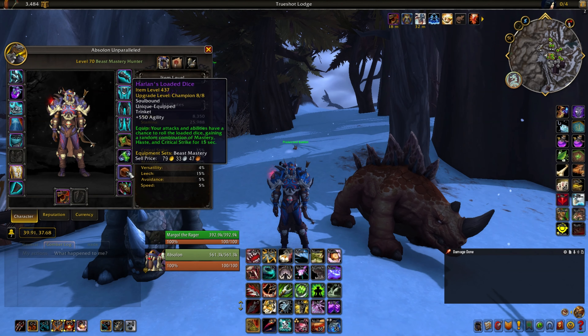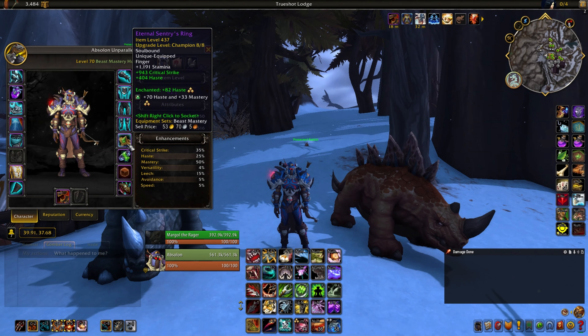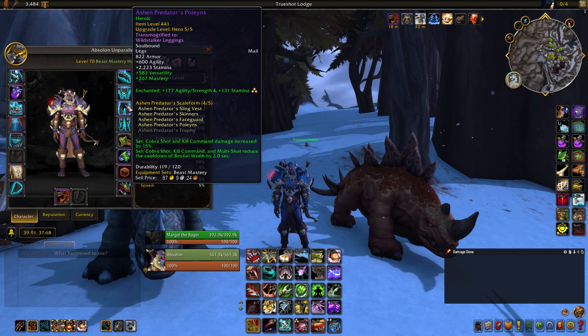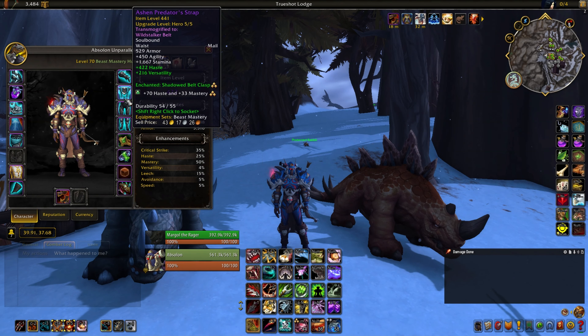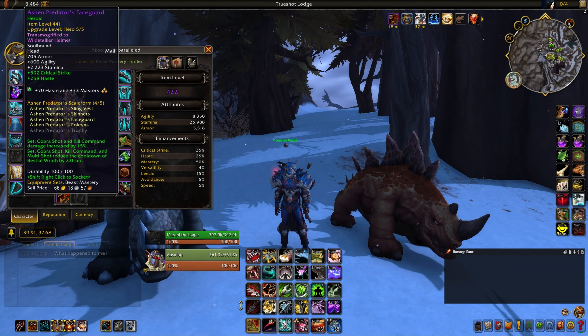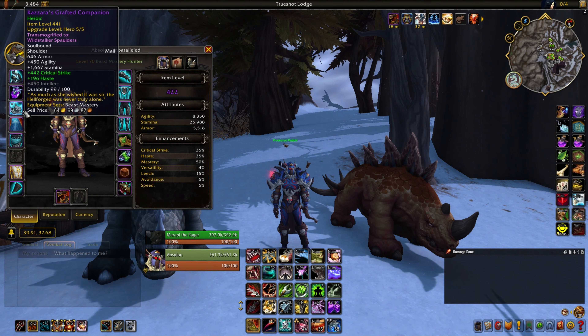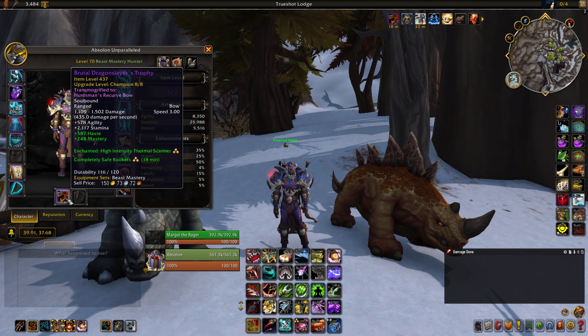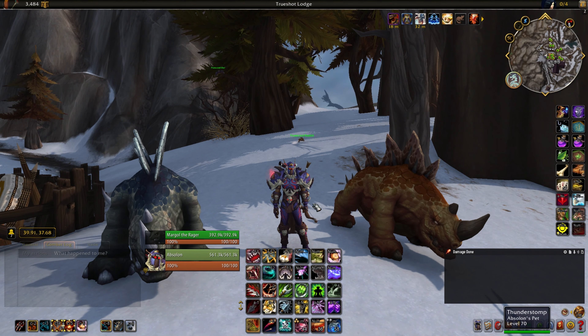I also have Harlan's Loaded Dice, the standard embellished pieces, Titanic Signet, Elemental Lariat, and the tier set from Avarice. But hear me out — don't feel like you have to have any special gear. You could come in here with heirloom gear as long as it was item level 120. It's just about wearing them down; it's not a DPS race, it's a survival challenge. Thank you so much for watching, and I'll see you in the next video.